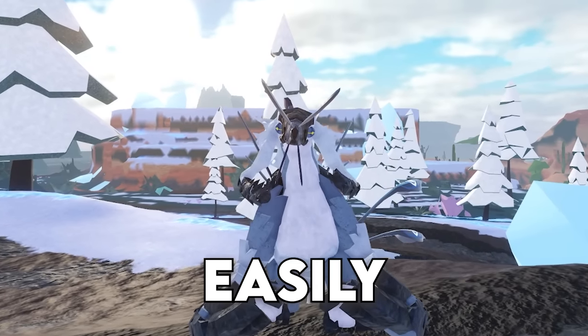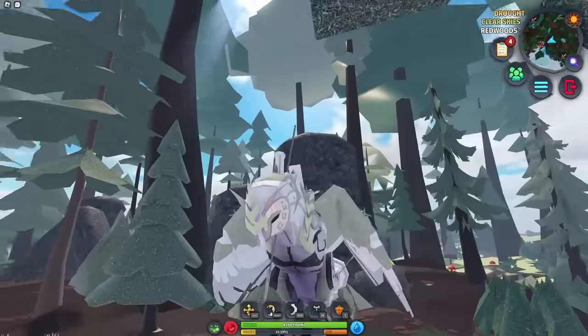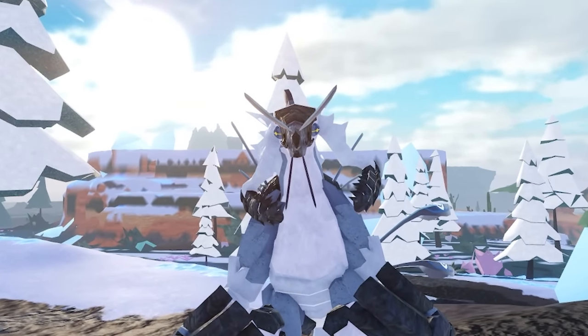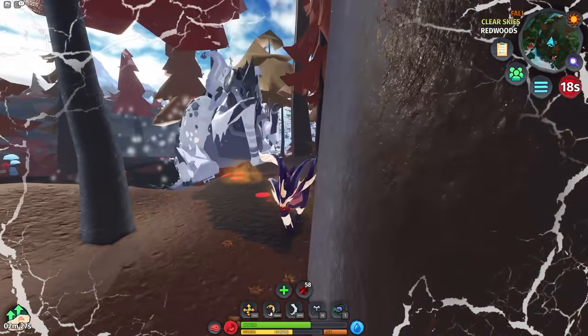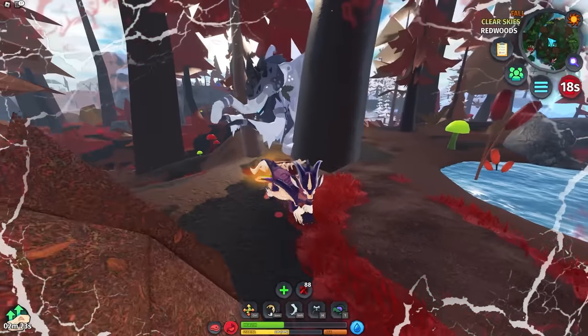Number 12. Here's how to easily escape any larger creature. If you find yourself in the Redwoods biome, you'll see it has tons of massive trees, and they can be used to your advantage quite easily. The hitboxes of larger creatures very often get stuck on most of the trees here. So if you're a small or even medium creature, weave in between the trees to assist in your escape.